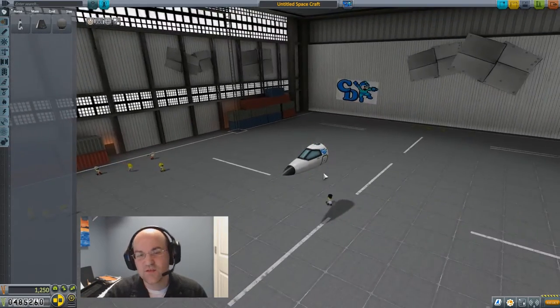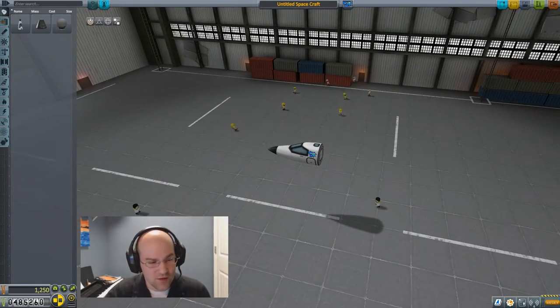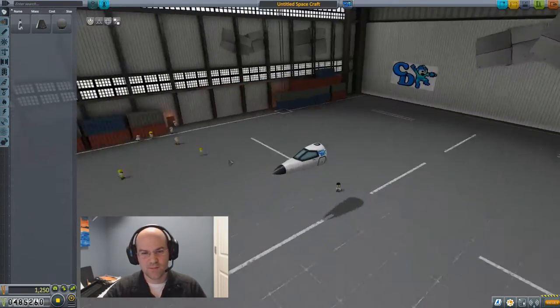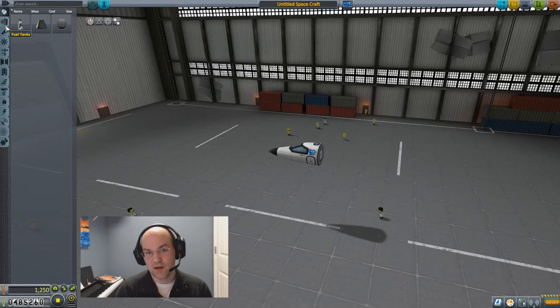You have different types of symmetry available here — it's more or less the same though. This cockpit looks great; this is the standard cockpit you get. But we need some fuel tanks first because we're going to be using jet engines, which need fuel.